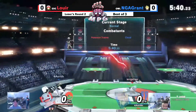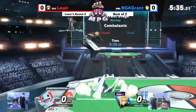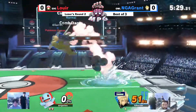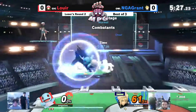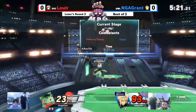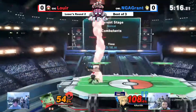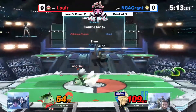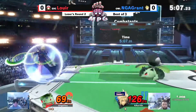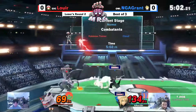Grant gets another stock down, but a down air right there from him will send Louie down another stock — it's now 2 to 1. Switch over to Squirtle with a neutral B. They're grabbing a down throw, going for the up throw, switching back over to Ivysaur. Grant trying to go for a down air and an up air, and Louie responded in kind with a grab and a back throw.